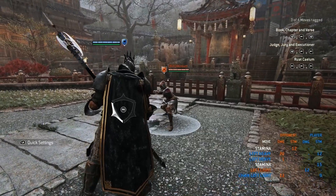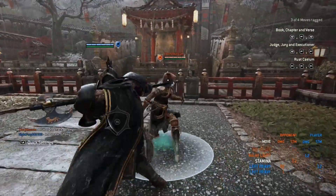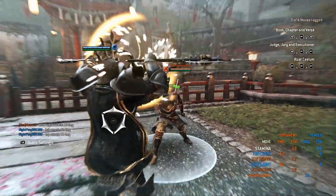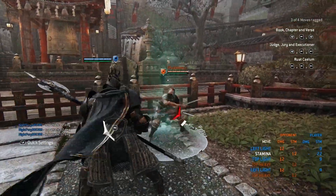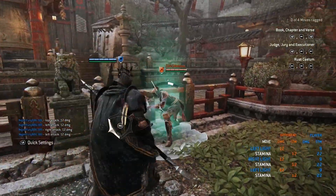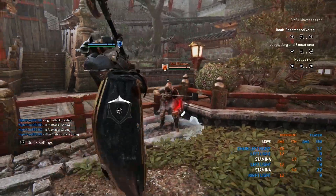The next one is the light repost. This is a parry counter that goes into a light. So you can go for a light afterward and then go into the unblockable after. Like I showed you with the heavies, you can go into the unblockable after this light. After you press the light, you can go for an unblockable heavy, which does 28 damage.